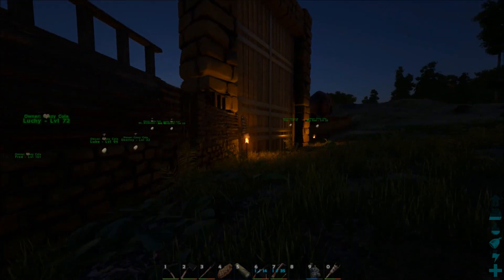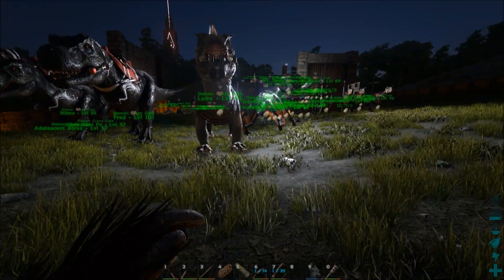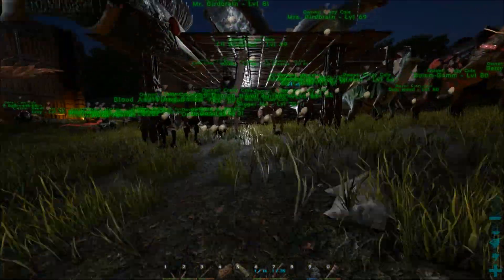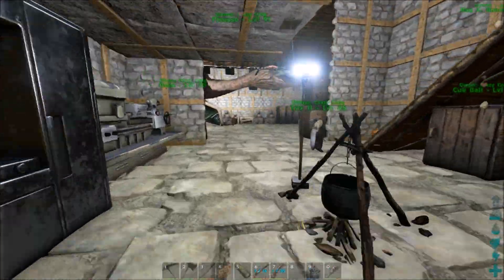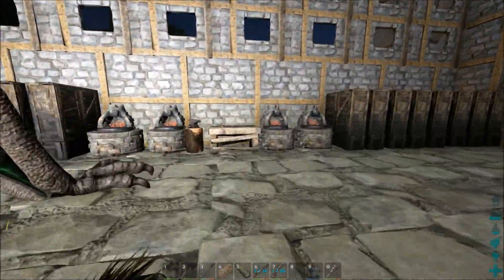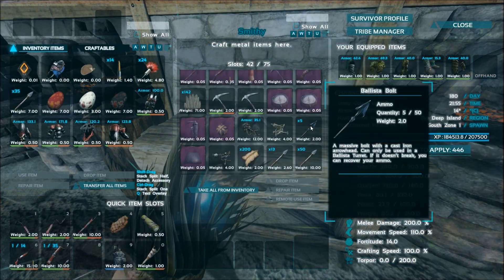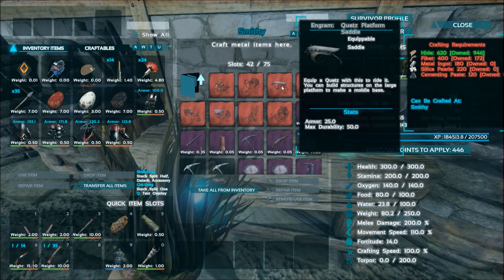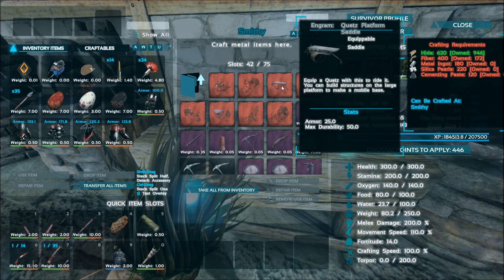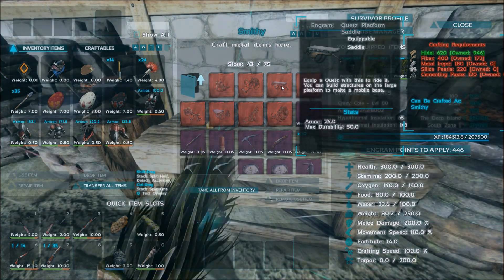We've got to go up to the north because I'm pretty sure I don't have enough silica pearls to make the platform saddle. Every single platform saddle uses silica pearls. Anything that goes underwater usually uses cementing paste in their saddles — I've noticed a pattern. I need 400 fiber, 180 ingots, 220 silica pearls — I do not have that — and 120 cement paste, which I can make.